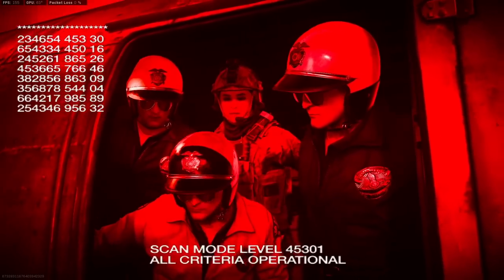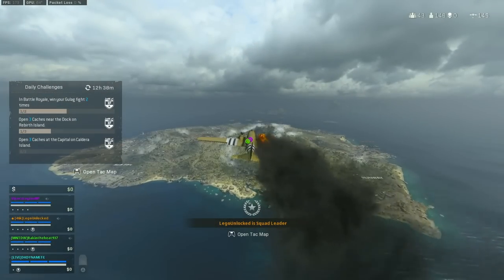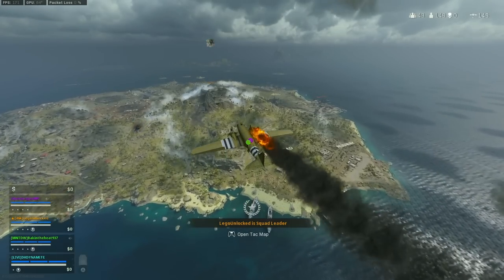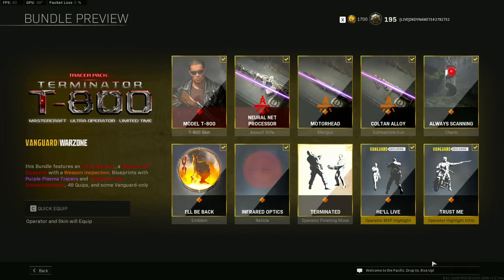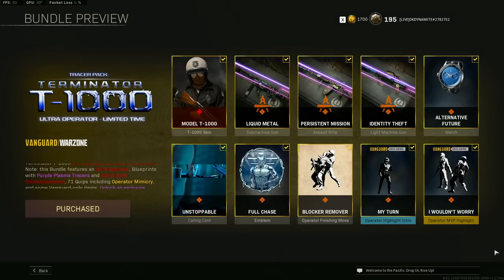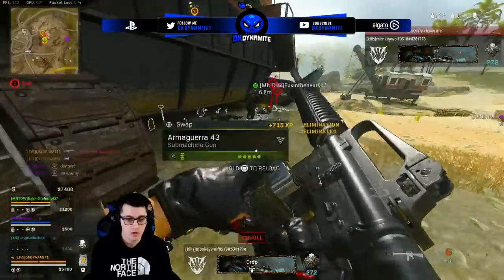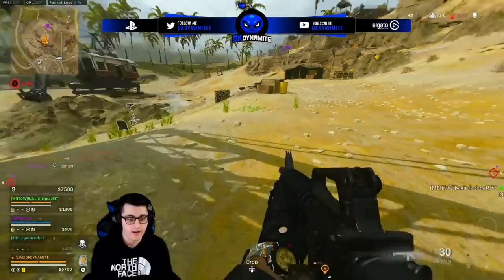As a bit of an FYI, this loading screen you can see in Caldera can only be seen if you own one of the Terminator bundles, and if you're playing as the Terminator skin as well, which is kind of funny. I was seeing this screen every single match and just thought that was the screen you get for Titanium Trials, but I wasn't aware that you cannot see this unless you are playing as the T-800 or the T-1000. Unless this gets changed in the future, that's the way it currently works. It is a cutscene you have to pay for, which is pretty funny, but for the Terminator LTM I guess that makes sense.